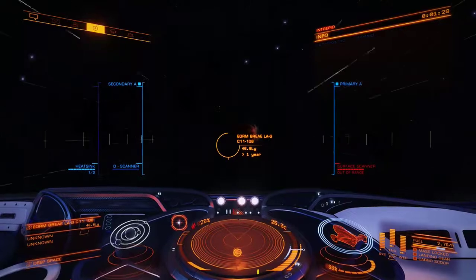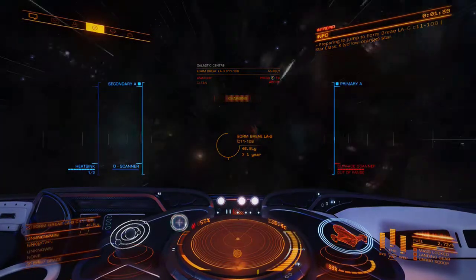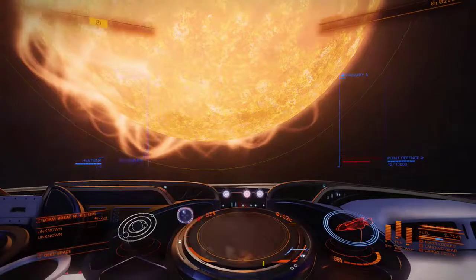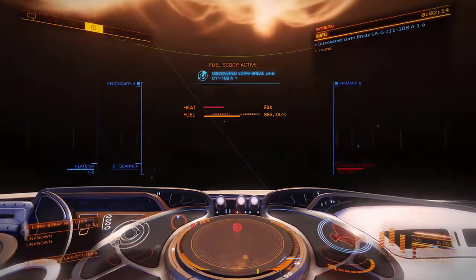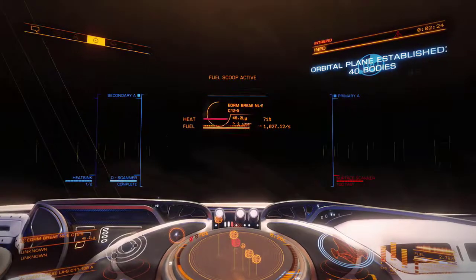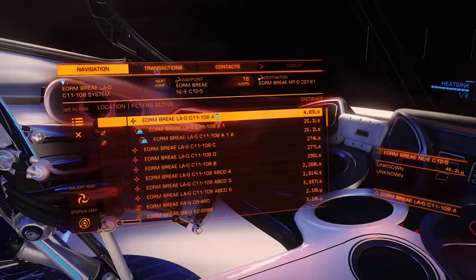We're getting ready to go into a new system no one's ever been to, and I'm going to take you step by step through each process you need to do in order to successfully scan and map a planet in that system. When we come in, if you look down at the radar there's nothing there. Within a couple of seconds our ship's going to do a quick scan and the sun will show up — looks like a planet showed up as well. Now I'm activating my discovery scanner — we call it honking. There's that honk noise, and now we know there are 40 bodies in this system including the sun.